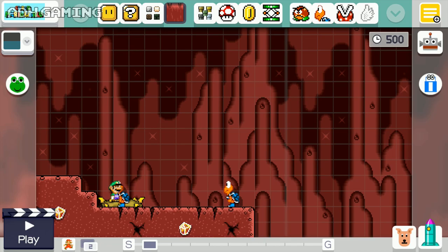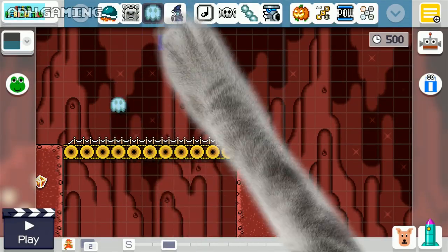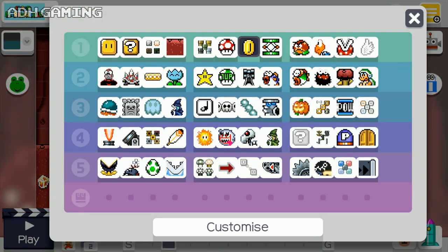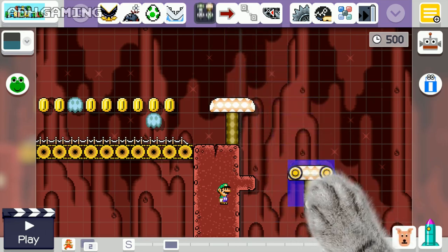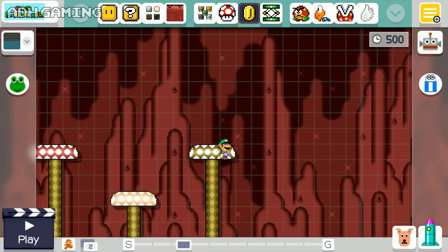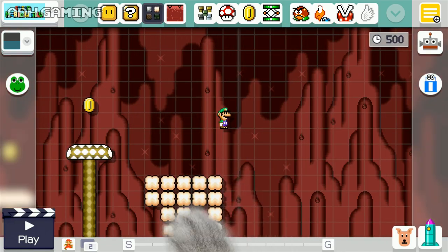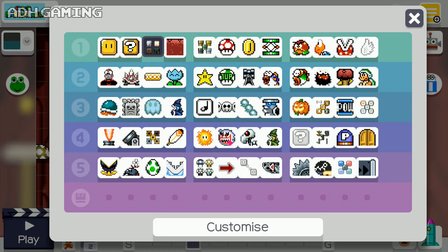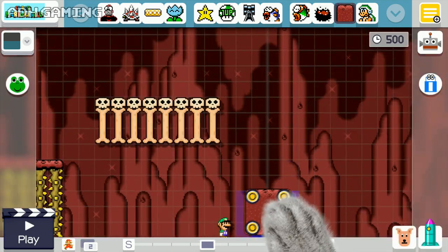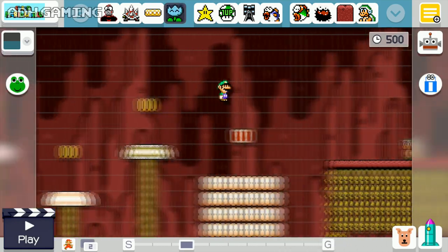All of the ground tiles have got cracks on them, definitely giving off that volcanic look. Let's put a bridge there and a few lava bubbles across here as well — they've been changed to blue, a bit of a colour upgrade. The mushroom platforms have had a slight colour change too, and the clouds have a bit of a change as well. The semi-solid platforms definitely look quite good for this theme.